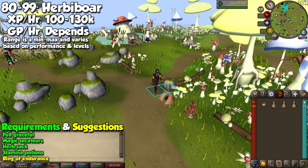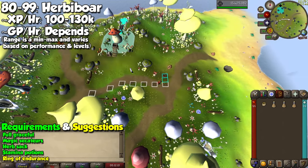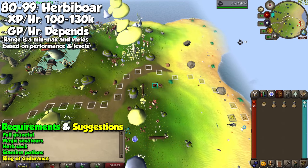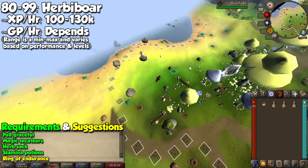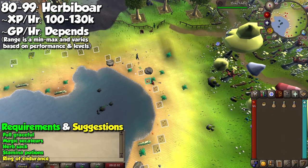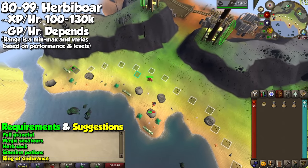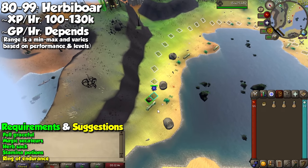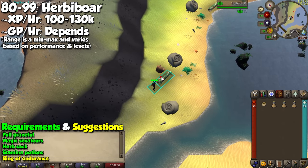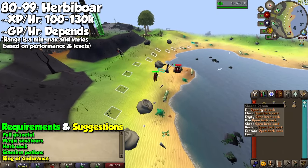The second method is catching the Herbiboar in Fossil Island. For this, I recommend full graceful, magic secateurs, an herb sack, stamina potions, and if you have some extra cash, the Ring of Endurance will make things much better. Remember that higher Herbiboar levels are needed to get higher tier herbs from the creature for more profit. Go to the Mushroom Meadow in Fossil Island and click on any highlighted box to start hunting for a Herbiboar. With the plugin active, follow the white tiles and click on any of the spots at the end of the trail. You'll do this a few times before reaching the last spot, and if successful the Herbiboar will be stunned so you can click on it and harvest it. There's a small chance it will escape, with a message in your chat box saying the Herbiboar trolled you. You can expect between 100,000 and 130,000 XP per hour, with profit depending on your Herbiboar level. You also have a 1 in 6,500 chance of getting the Herbiboar pet every time you successfully hunt one.